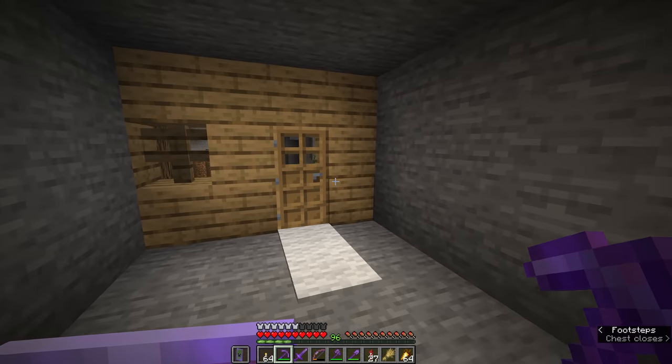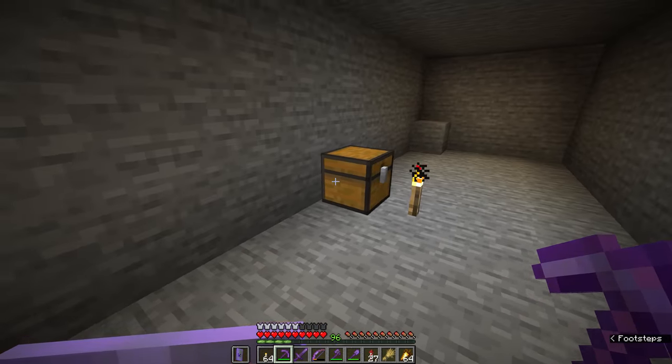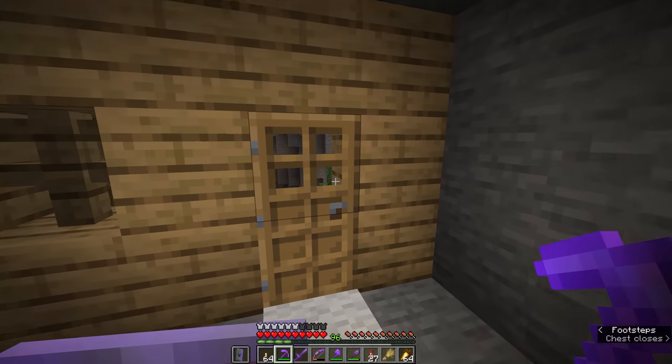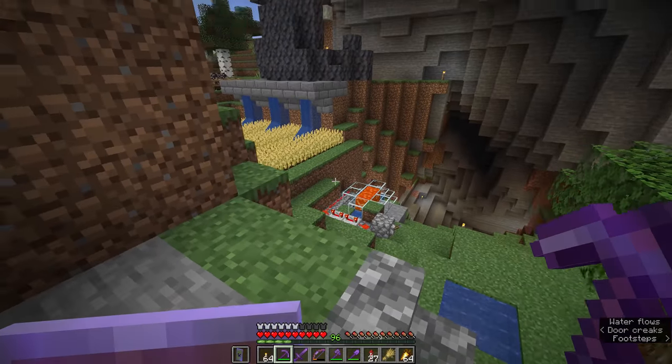Most of the stuff that we stocked in here I did end up moving into the starter house. But just so we have it, our initial set of tools that we were using at the very beginning of this world are right here in this chest in case we want to save them for sentimental reasons and maybe do anything with them in future.